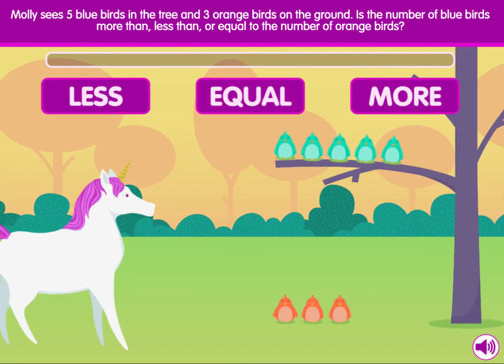Molly sees five blue birds in the tree and three orange birds on the ground. Is the number of blue birds more than, less than, or equal to the number of orange birds?